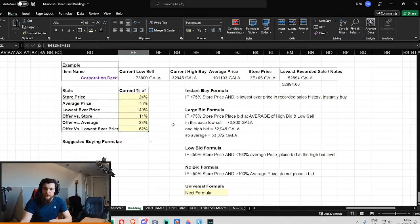That was 10 minutes guys — I don't even know how that took me 10 minutes. Let me wrap the video up quickly and talk about how I'm going to be deciding what Mirandus buildings to buy. I've got an instant buy formula: if the current price is less than 75% of the store price AND is the lowest price in recorded sales history, you just go in and buy it. Simple as that.